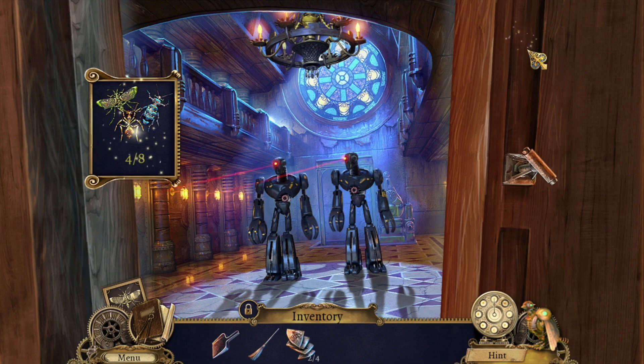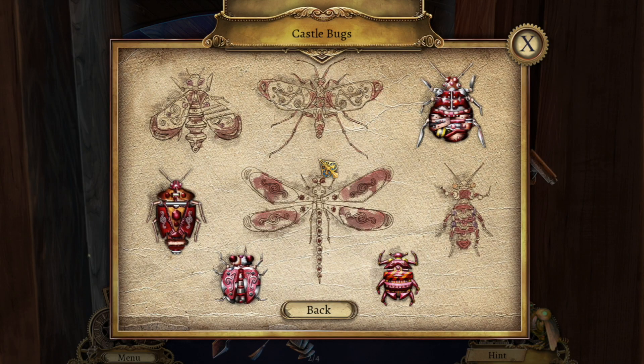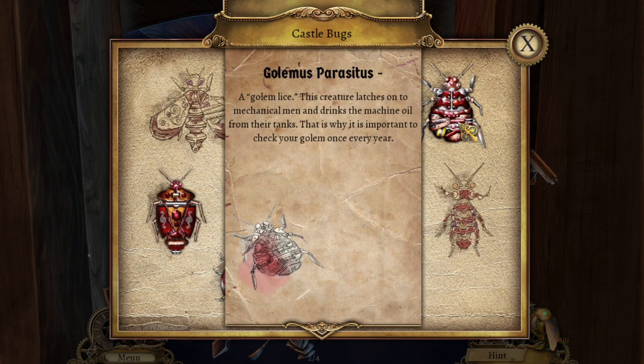Let's get this little collectible right here — 4 out of 8 of the castle bugs. Let's read about it: 'A golem lies. This creature latches on to mechanical men and drinks the mechanical oil from their tanks. That is why it's important to check your golem once every year.'